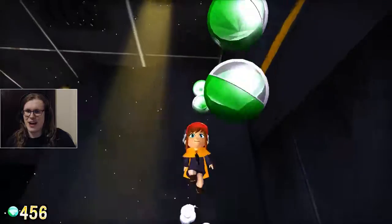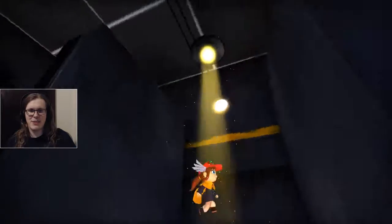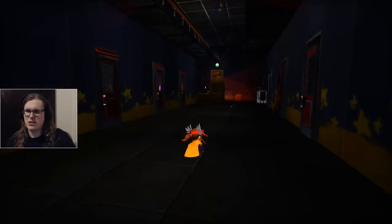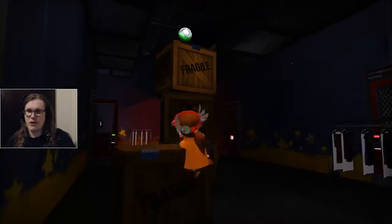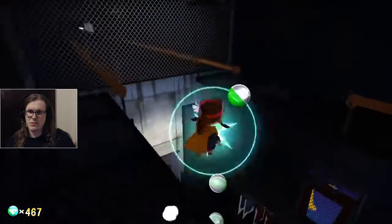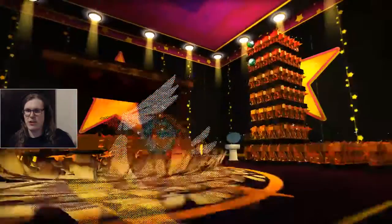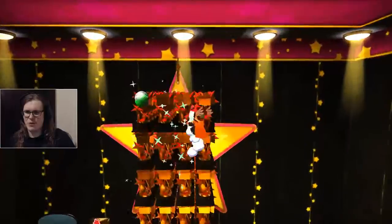Welcome back to A Hat in Time. In the last part we got to Dead Bird Studios and completed the finale, which is split into two parts with two time bases. Continuing on, we got a key somewhere in this area and just have to get back to it. Not sure if we'll easily find it because the key was hidden in what I assume is the conductor's room, right on top of some bird movie award trophies.